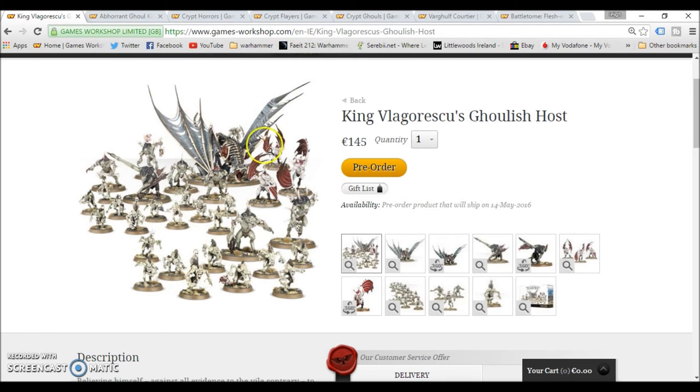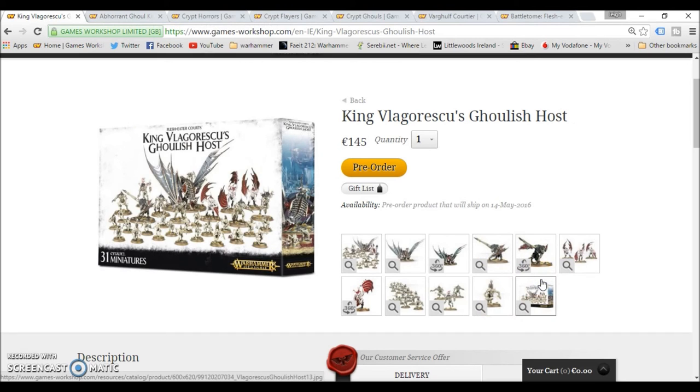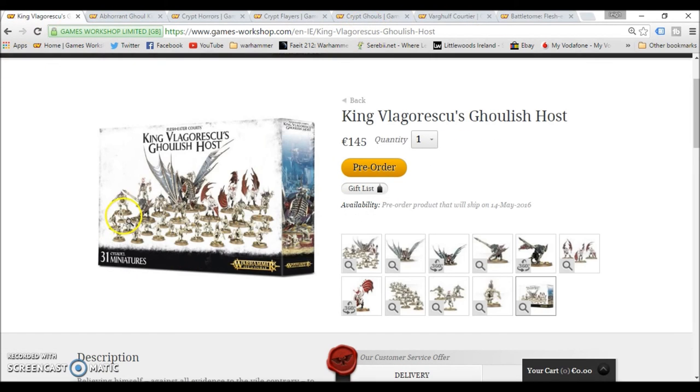The zombie dragon — I didn't like that kit personally because I found it a pain to put together, I even tried paying someone but it just wasn't working for me, but it's really nice looking. Then you get the Vargulf pretty much thrown in for good measure, even if it is Finecast. Here's a look at the box it comes in — it's a really nice looking set. Just throw the Battletome in for an extra 26 euro and you're still saving massive money, saving like 50 euro.